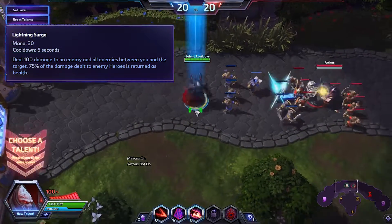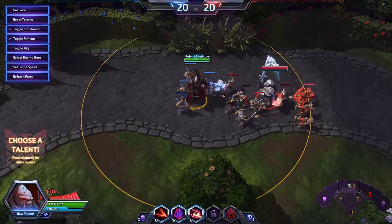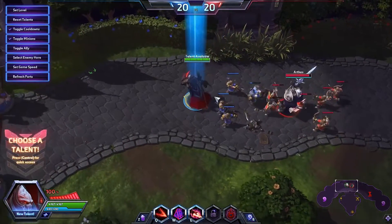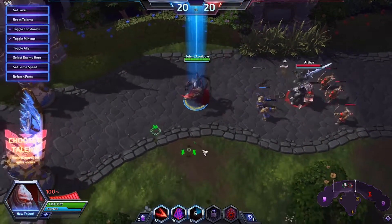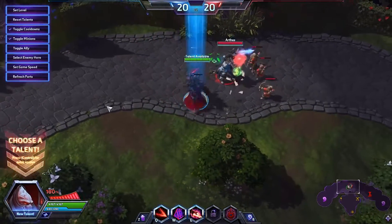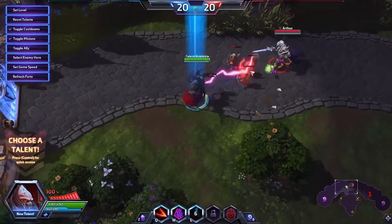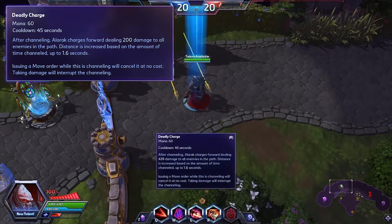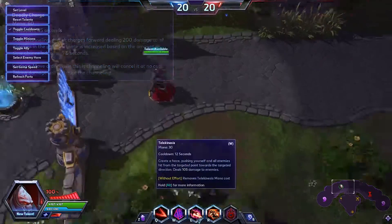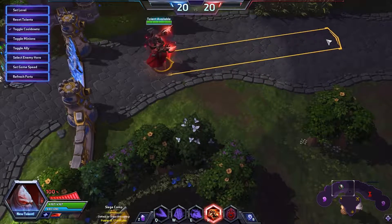Alarak's W is called Telekinesis. What Telekinesis does is move things around the battlefield — it works on yourself and it also works on enemies, but it does not work on friendly units like your allies. You can see here I cannot move that dummy at all. It can be auto-cast by pressing Alt, so whatever direction you're facing you will move in that direction.